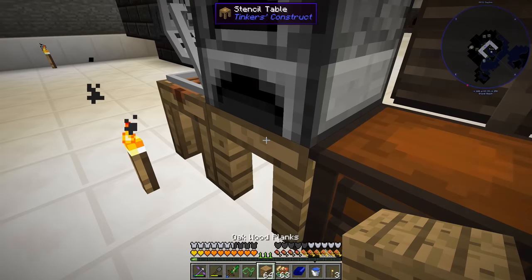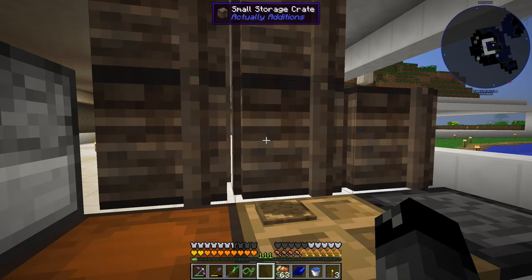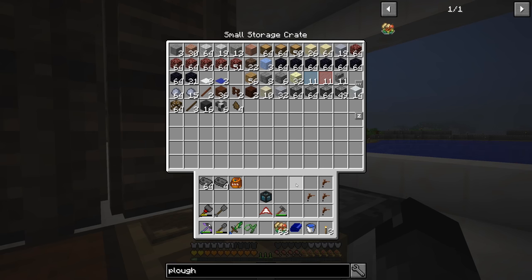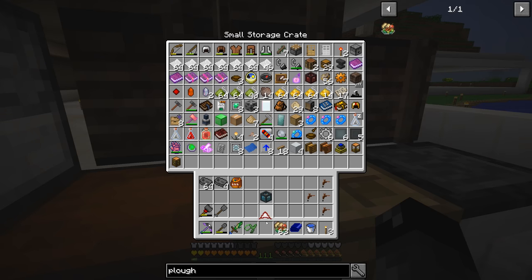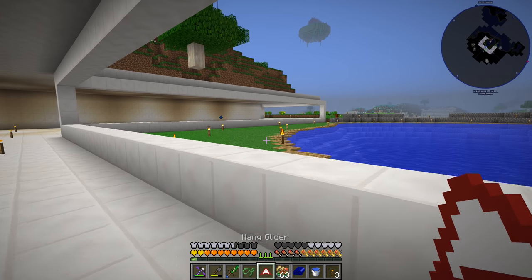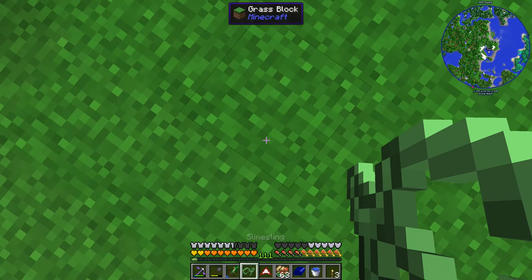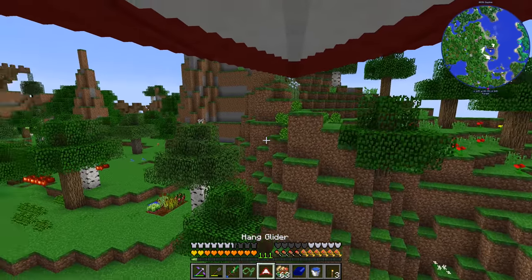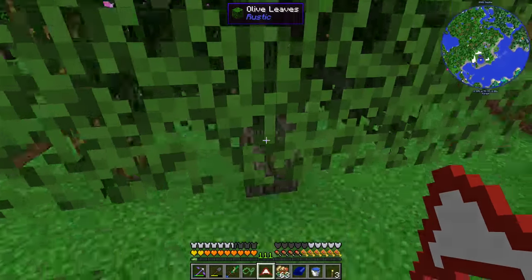Let's craft the tree tap — I'll assume the recipe is the default one. It looks like that is in fact correct, so there's the tree tap. Not going to make too many of those. There's also an electric version of the tree tap we can make a little bit later that you can just recharge. So now we need to find IC2 rubber trees.